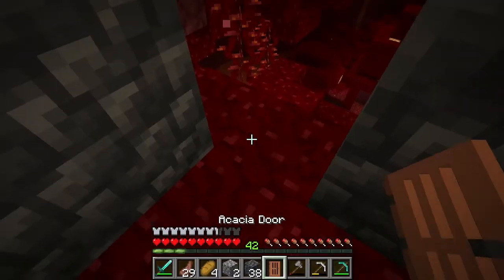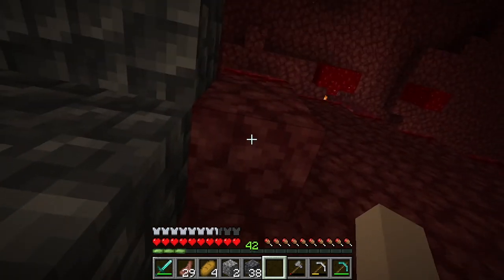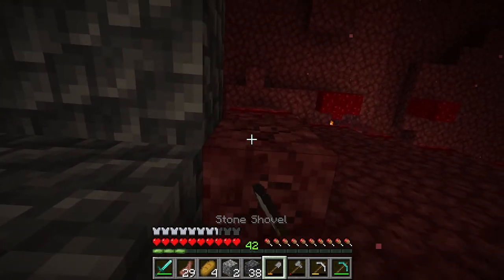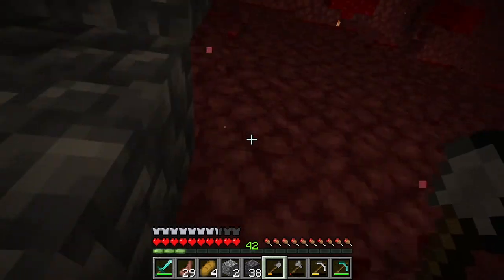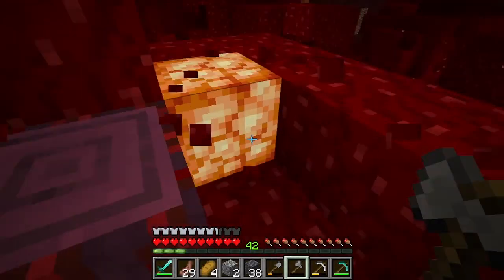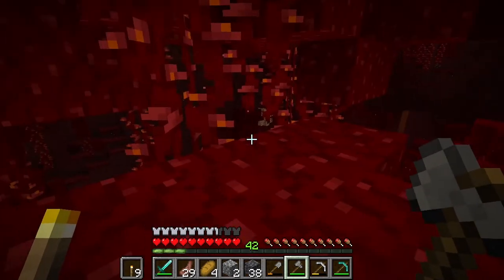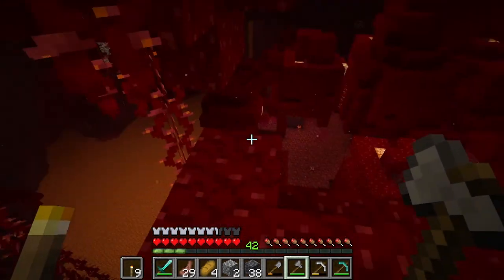I really don't want to get stuck in the Nether. I can't grab nylium without silk touch — apparently it just completely breaks. So let's grab some wood and resources, and — oh my gosh — we almost dropped them down into the lava.